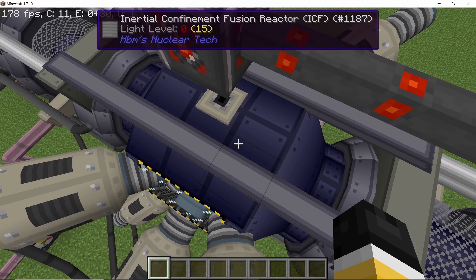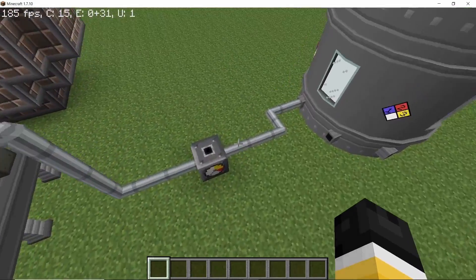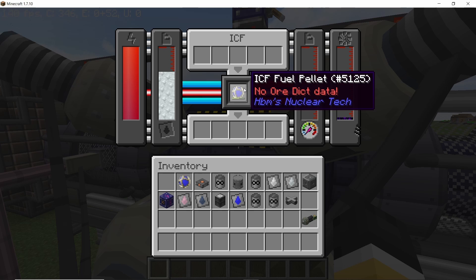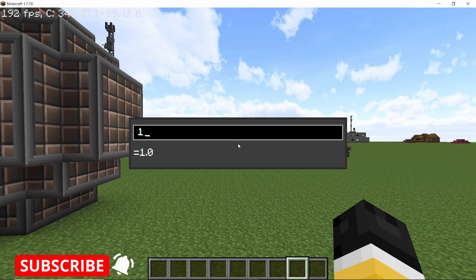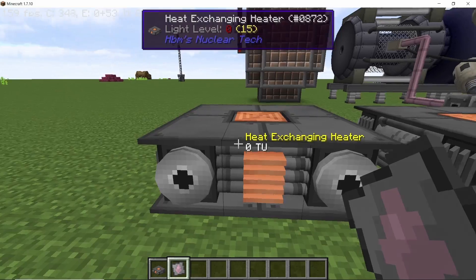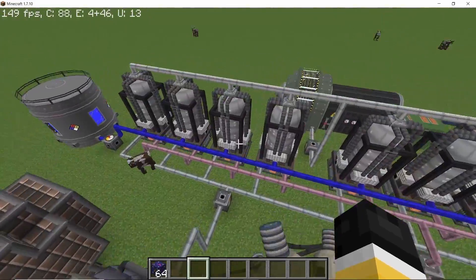Once fuel pellets are added, the magic happens — the circulation rate and heat generation spike massively, reaching around 168,000 millibuckets per tick. The fuel depletes very fast and stellar flux is also produced. To calculate the number of heat exchangers needed, take the maximum circulation rate and divide by 24,000 (the max rate per heat exchanger), which gives 7.02 — so we technically need eight heat exchangers to make a closed loop. Setting up eight heat exchangers with boilers completes the system.